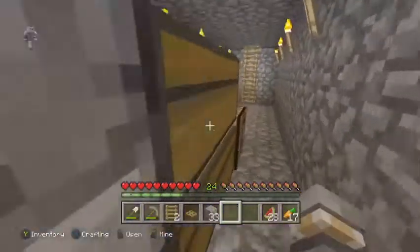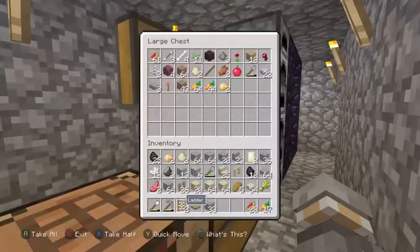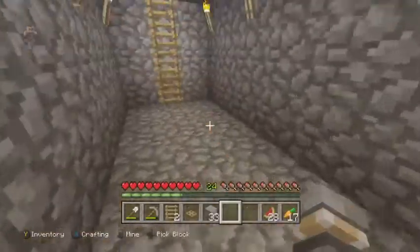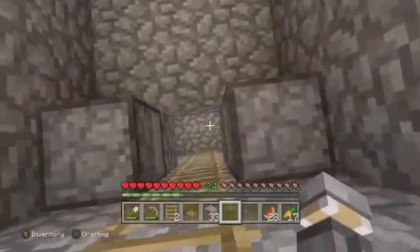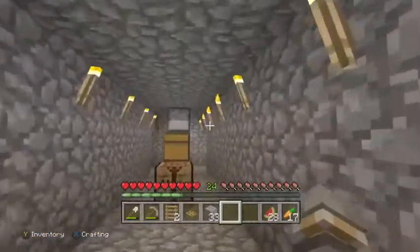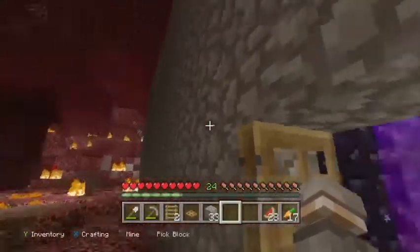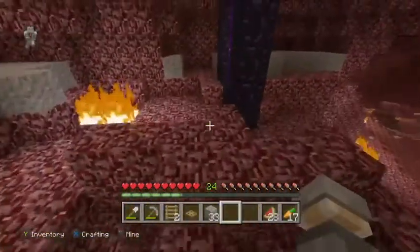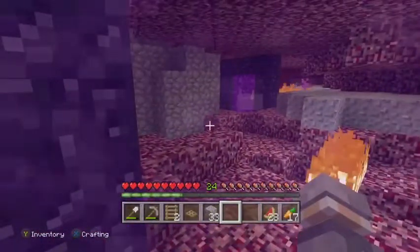Here we are — this is my little portal fortress. I've got a chest with food and emergency supplies. Up here is just some furnaces. Out here is death, so I'm going to go through this portal because it teleports me back to where my home base is.